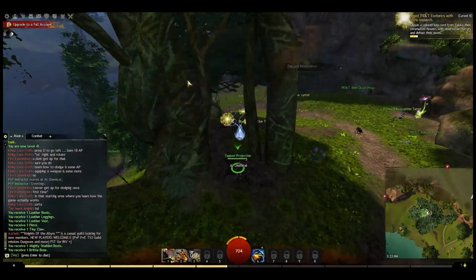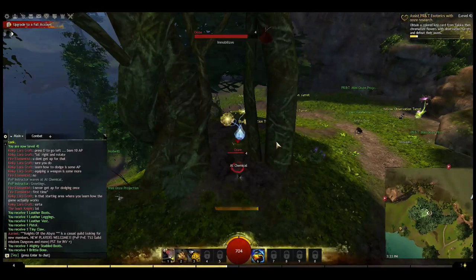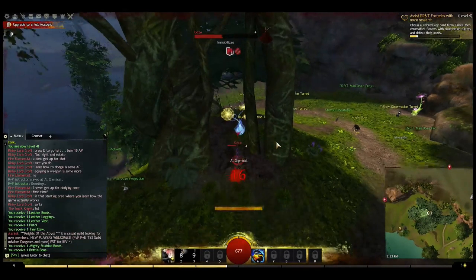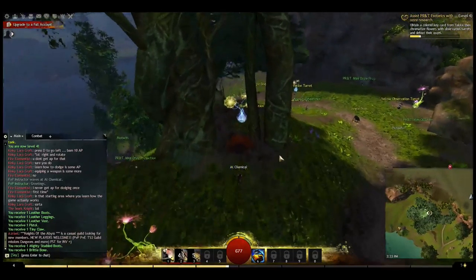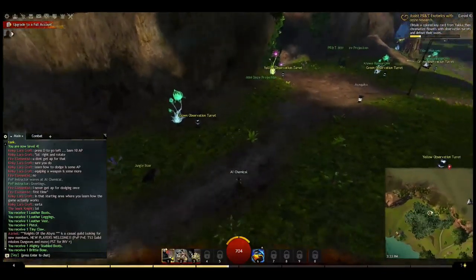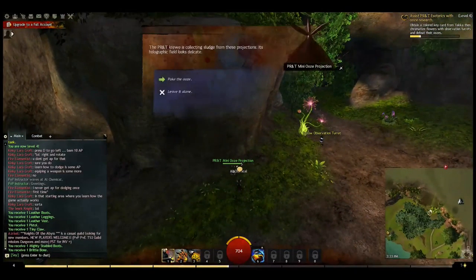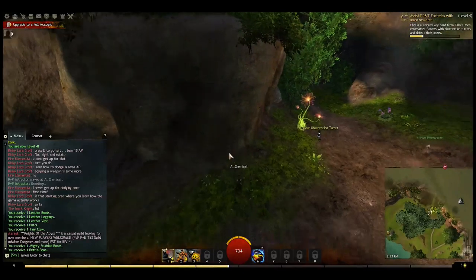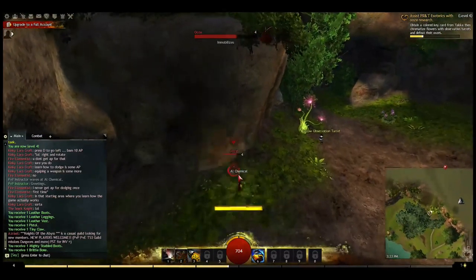Our rifle has three skills. Number one is Hip Shot, your basic auto-attack. The second skill is a net, which temporarily immobilizes your opponent — note that immobilizing them does not stop them from attacking, it simply doesn't allow them to move. If they have a ranged weapon, it doesn't do as much good, but if they're melee, immobilizing them then dodge-rolling backwards means they can't hit you. A great way to pin somebody in place.